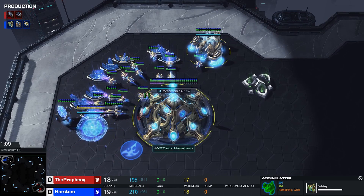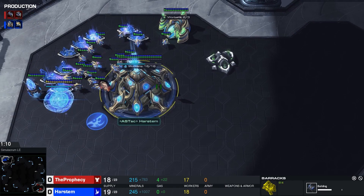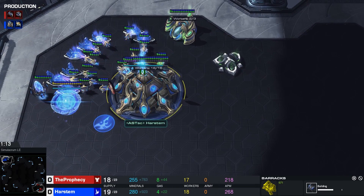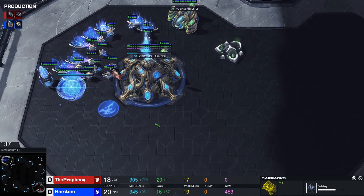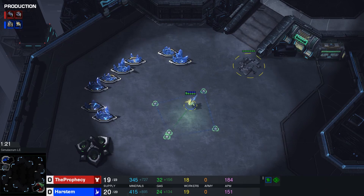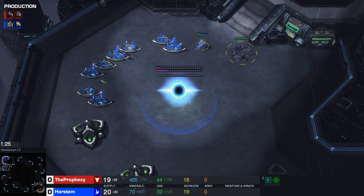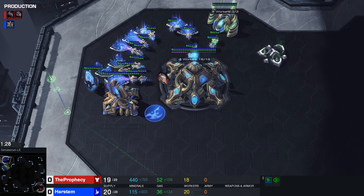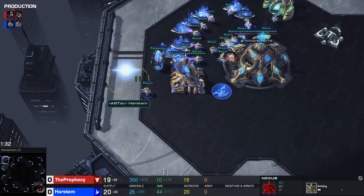In this game I use a no-scout opening. It's not necessary, but it does provide a little bit of extra minerals and gas. Most of the time I prefer scouting just in case you're getting proxied, but I knew my opponent isn't much of a proxy player so I decided not to scout. Then 20 nexus as always.